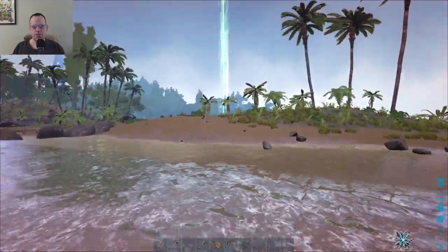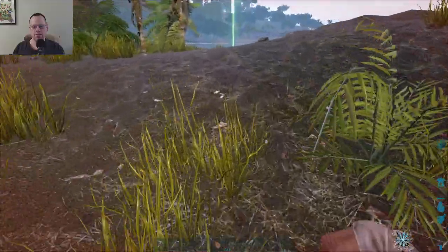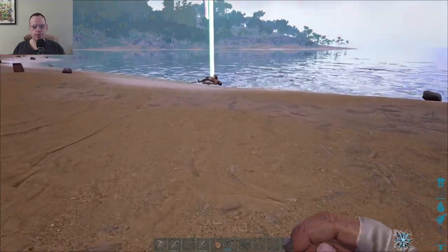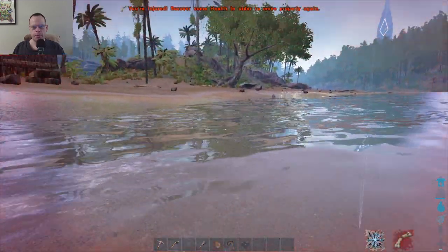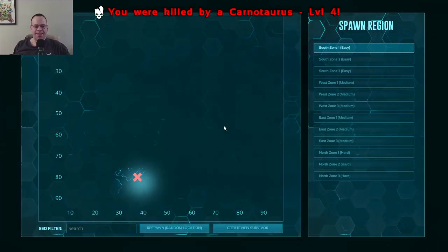So what is this thing going up into the sky? Is that my corpse still? Alright, so how do I get rid of my corpse? This just all of a sudden got harder. Let's respawn.